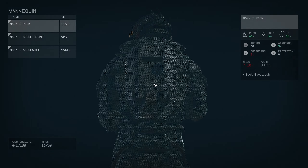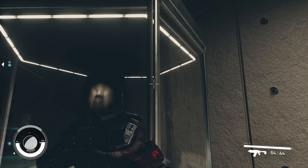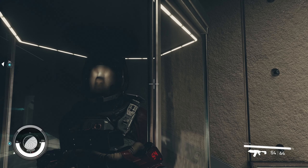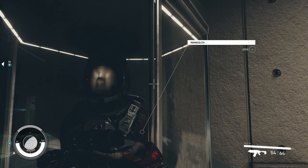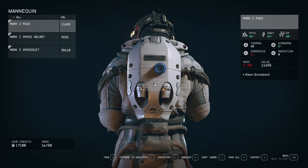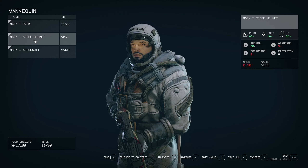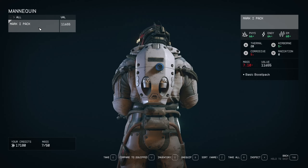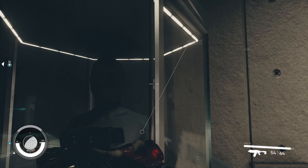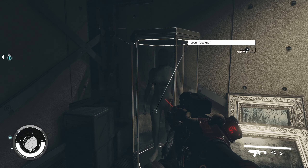Here you will see the mannequin open. Let me show you again — go down and you will see: door locked, mannequin. Because why not, here you will have Mark One pack, Mark One space helmet and Mark One spacesuit. Just get them and you have taken them without any problems.